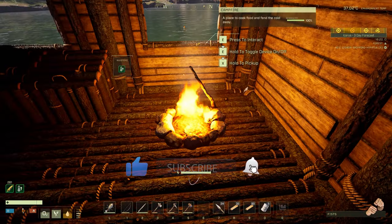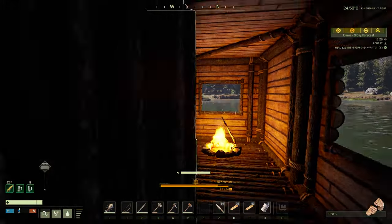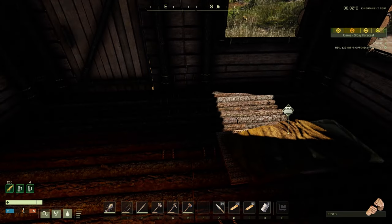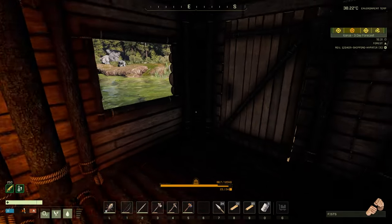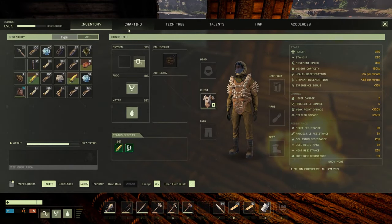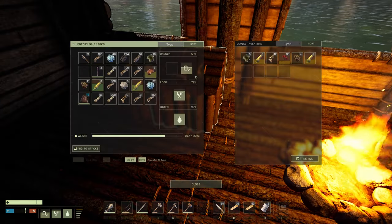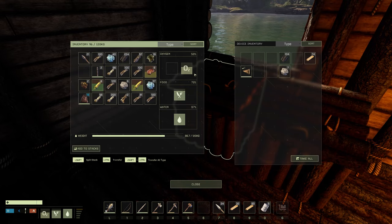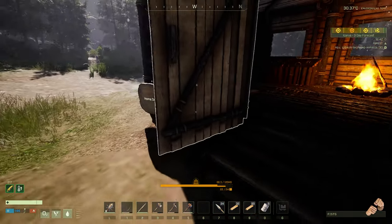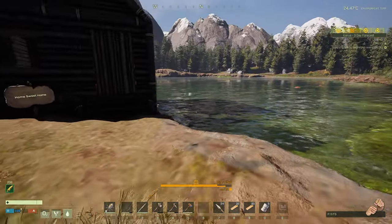In the last episode we made ourselves a bed, we have a campfire and two little chests. Now we're thirsty again — let's take some oxygen. Where is my oxidizer? We don't have bones, man. What the heck happened with my oxidizer?